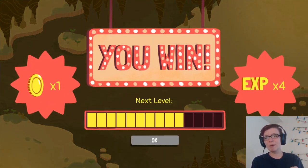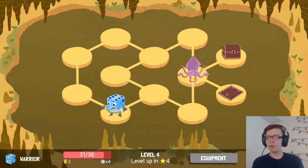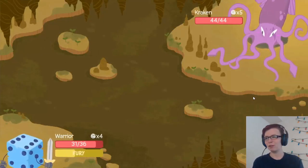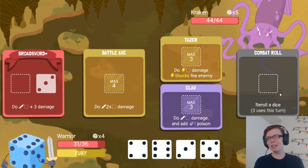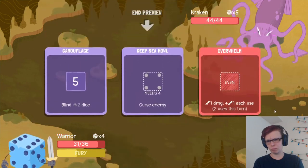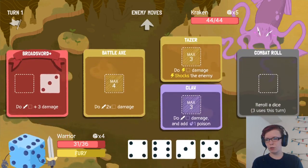One of the first level bosses is a space marine who has a weapon that can one-shot you if you let him charge it — but it's his only weapon too. Krakens! The baby squid's mom! Curse, blind — damn. Oh, cool.